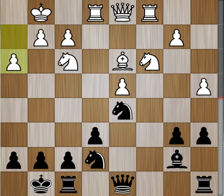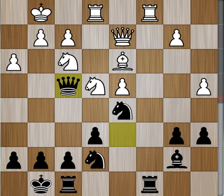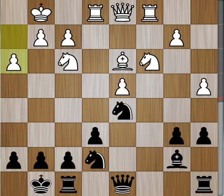Let's play some moves: rook c8, queen d2, queen d6. Let's say knight to e4 — black will simply exchange queens on f4, and black has a very pleasant game.